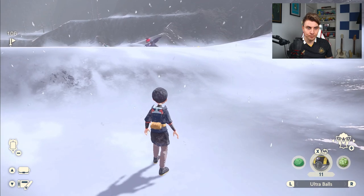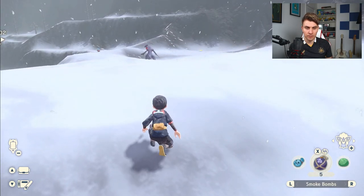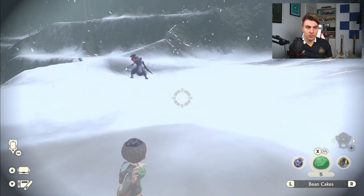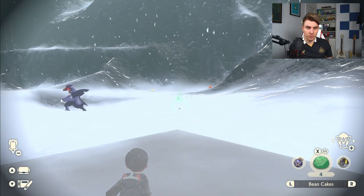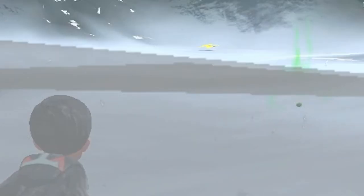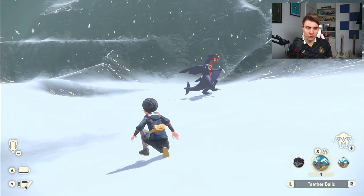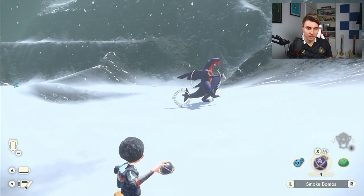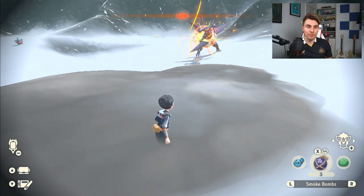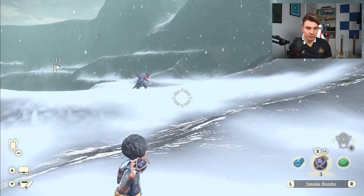Let's drop down and try the food method on Garchomp again. You want to have your Stealth Spray on and your Smoke Bombs ready — drop a Smoke Bomb for a bit of extra cover, then use one of your bean cakes. The idea is to throw the food in a direction away from where you are so the Pokémon turns its back to you — that's the most ideal scenario. Try to approach from the back if possible; a back shot makes catching a lot easier. We're a bit open here and our Stealth Spray wore off a little too late, so Garchomp spots us.